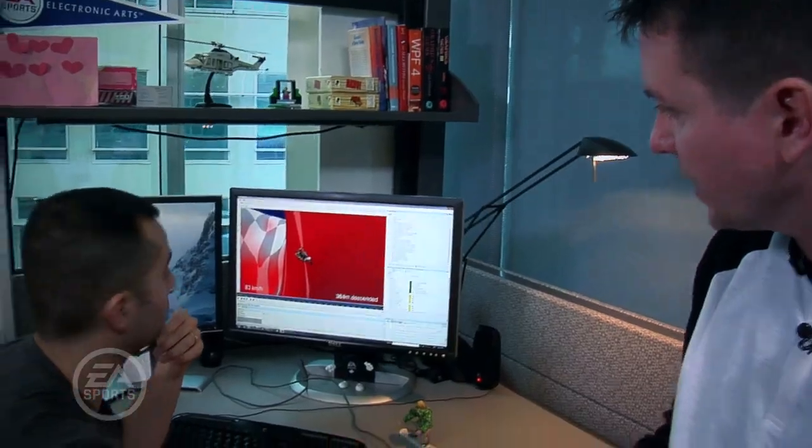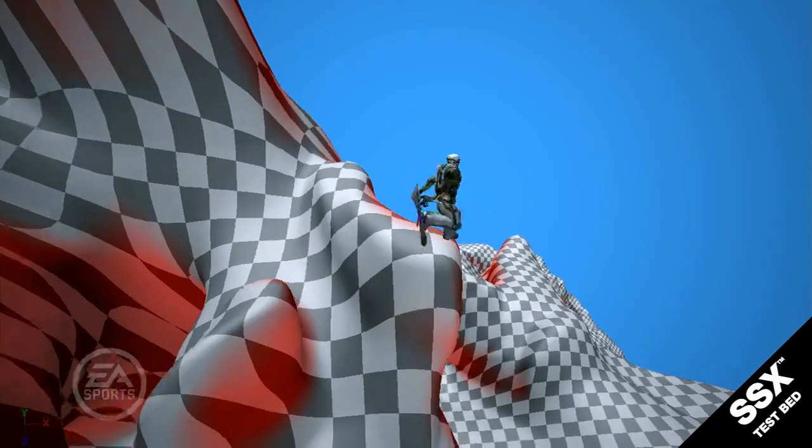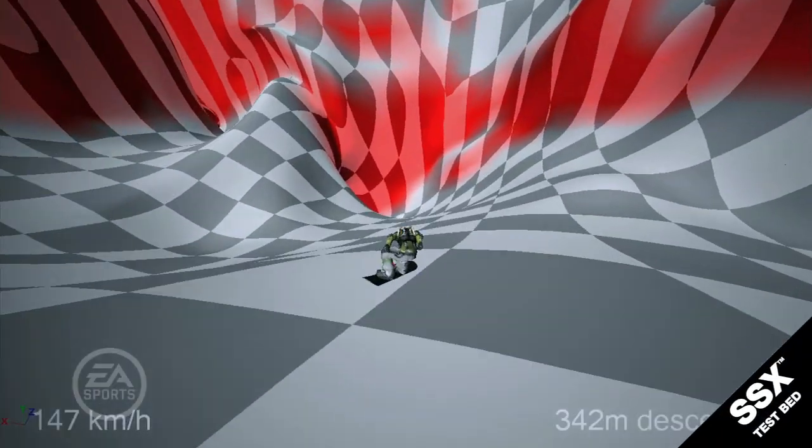Dave, what are we looking at in this clip here? So here we see a case where I'm coming off the mountain and I've got some angular momentum when I come off. And so I'm getting a situation where I want to preserve the angular momentum and have him roll as he comes off.